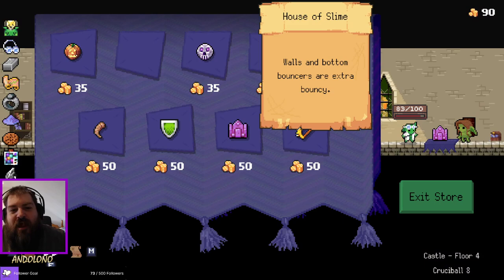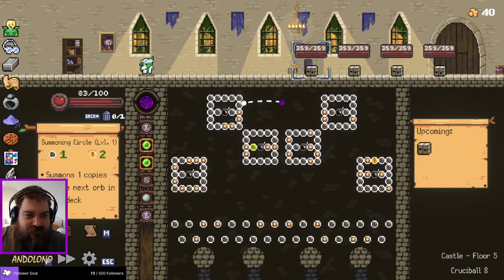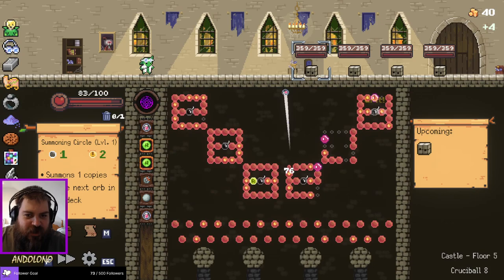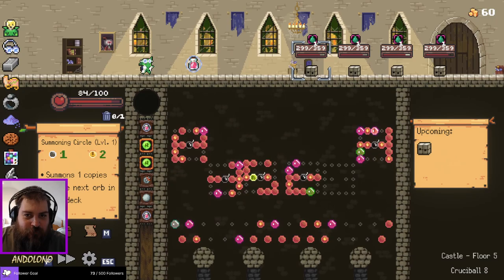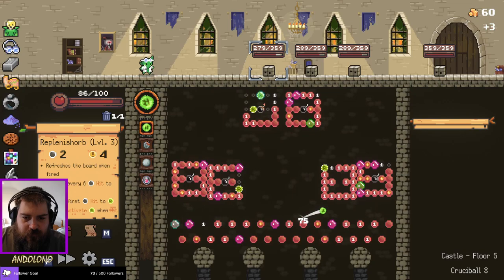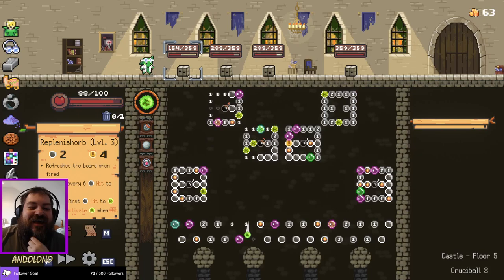Or do I go even bouncier? We already refresh the board on every single shot. House is slimy — bouncers contribute to damage and the walls are bouncy. Obviously this doesn't really do anything for me right now, but I learned the animation so we'll send it. Kinetic meteorite with bouncy walls — this thing could be up here for a while. Imagine growing to respect this bouncy orb — it's just super bouncy. I think it's actually doing a lot more work than I thought it was.